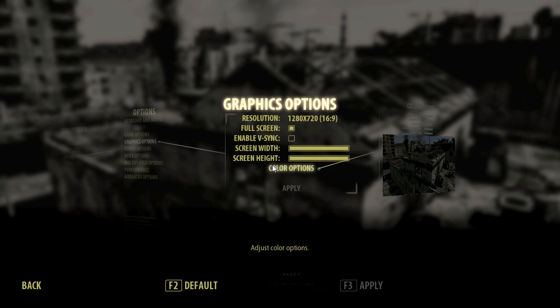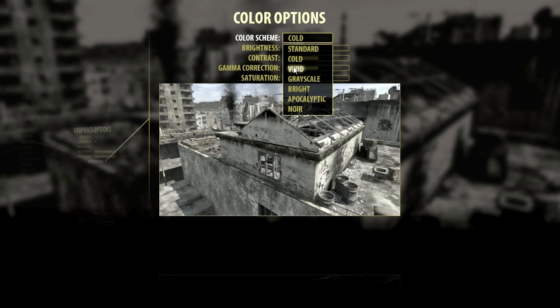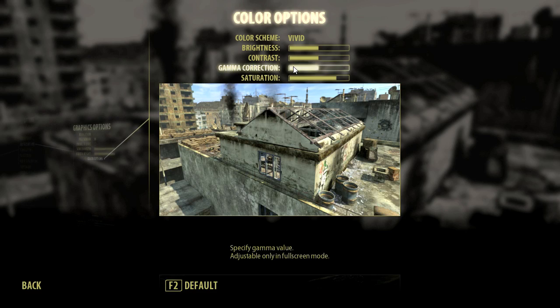And I promise not to say options again for another 27 seconds. Feast your retinas upon this. The game allows the player to change between practically a million different color settings to customize the visual presentation of the game to their taste. And by a million I of course mean six.